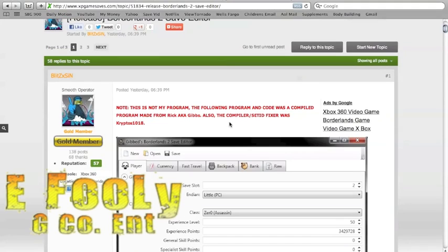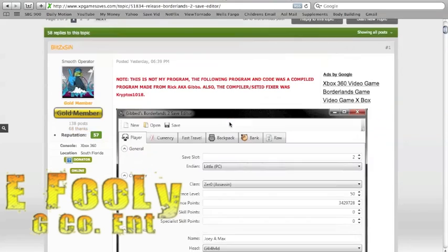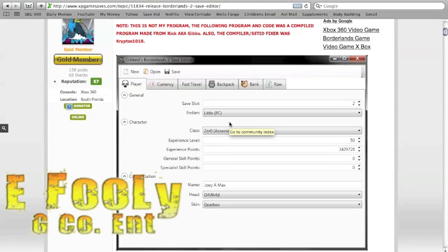If you don't want to use the mod tool but you want to mod your regular level 50 character — if you just want a bigger backpack space, or you want to mod some of your skins or your weapons, not the damage but having certain weapons or getting all the orange weapons — here you go, use this save editor.